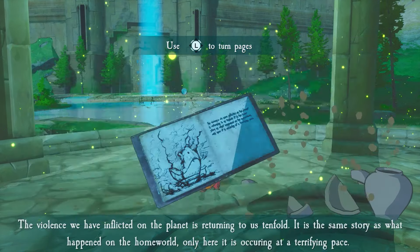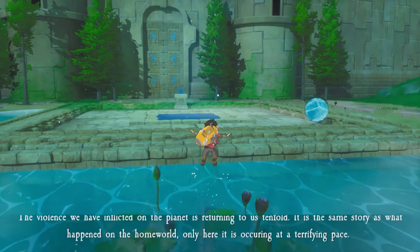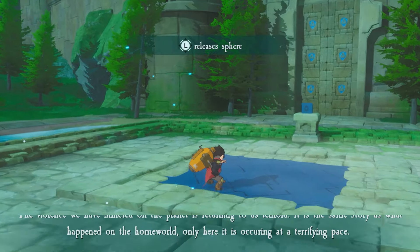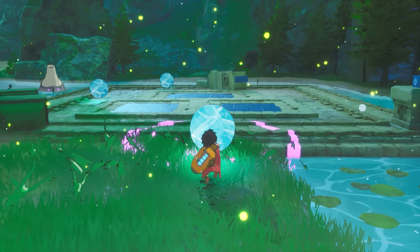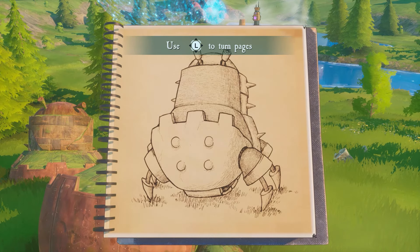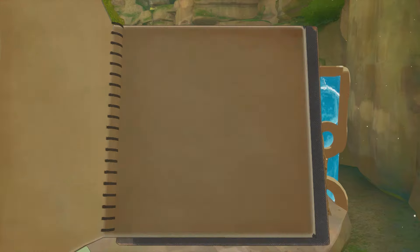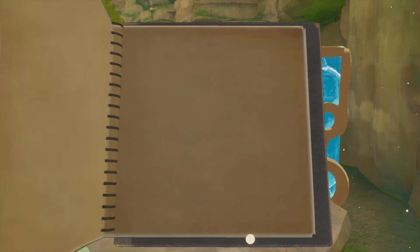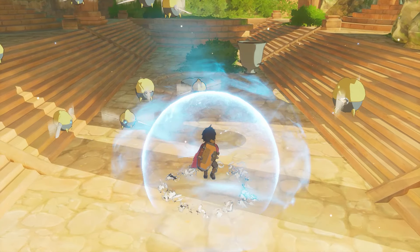The violence we have inflicted on the planet is returning to us tenfold. It is the same story as what happened on the homeworld. Only here, it is occurring at a terrifying pace. While exploring, Z receives prompts to sketch in his bestiary. This is meant to show his attentive understanding of the world around him. However, it does feel unnecessary in a practical sense — more of a distraction than anything impactful — and it fails to create an emotional connection. Still, this feature is only a minor inconvenience that you don't have to pay attention to.